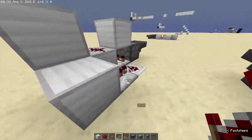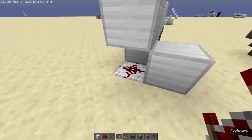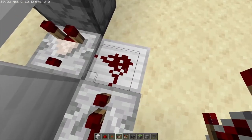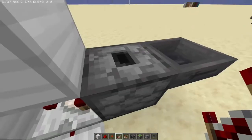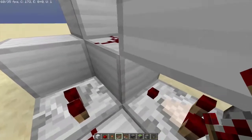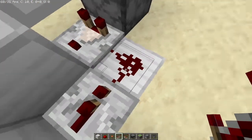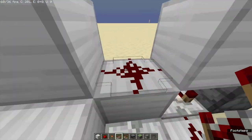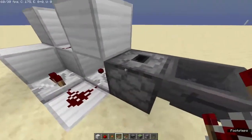You may have seen this design before, where it's a comparator facing out of this dropper, going into redstone dust, which goes into a repeater, powering this redstone dust. When we put an item in here, the comparator will give out a signal strength of 1, but this repeater gives out signal strength of 15, so that causes this comparator to depower, causing a clock. And this redstone dust powers this block, which powers this dropper by quasi-connectivity.